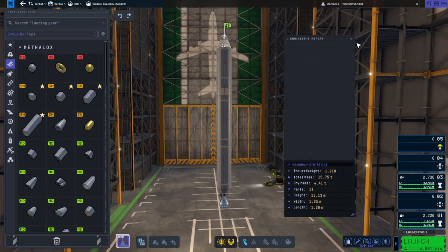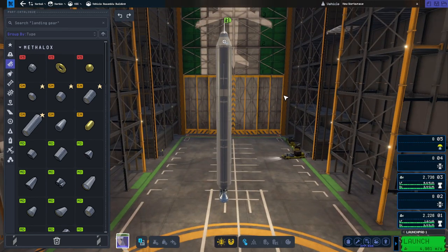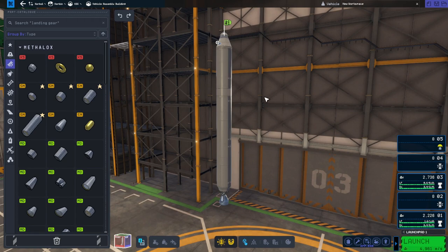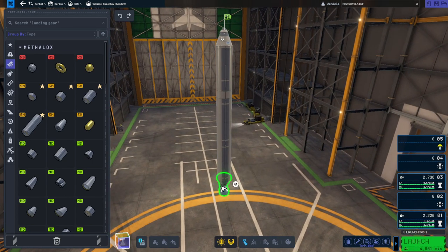So this is a very straight, standard rocket — no frills. It'll still ascend fairly slowly, and hopefully it's not going to have any joint issues. And the Swivel gimbals, which is important.